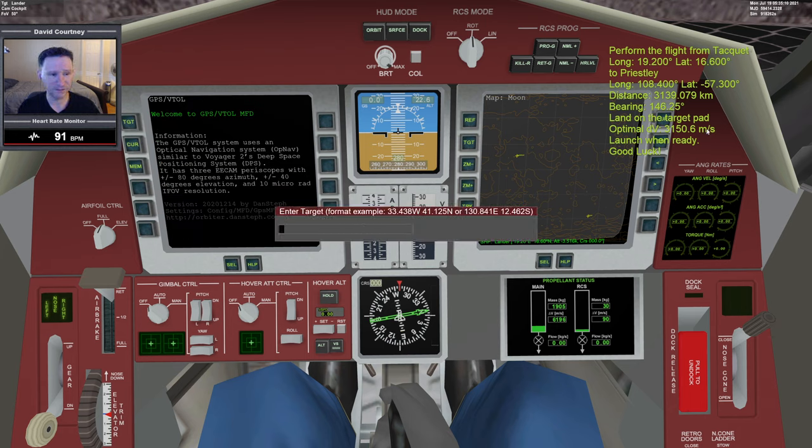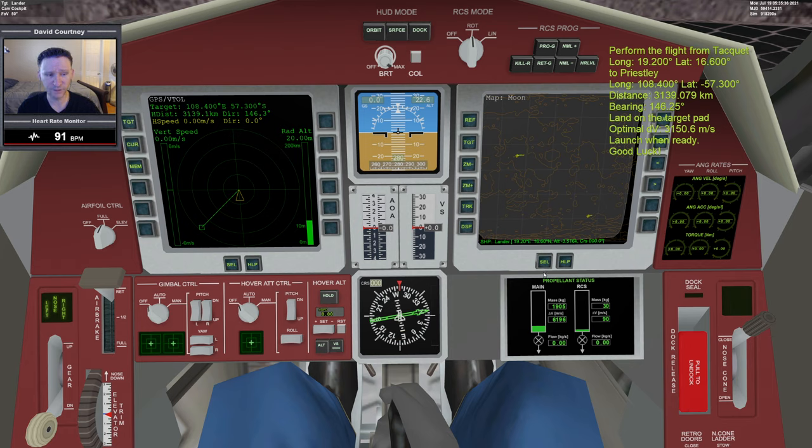I'm going to go into Target and enter the information we have. We type it as 108.4 — since there's no negative in front, that means east — and then our latitude 57.3, which has a negative number, meaning it's south. A quick sanity check: my bearing shows 146.25 and GPS VTOL says 146.3, so those agree. Distance shows 3139 on both, so they agree too. If those don't match, you probably flipped your east/west or north/south. Everything is in agreement — we'll get into using this MFD in a moment.